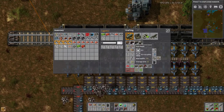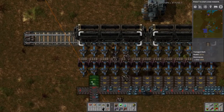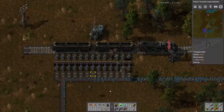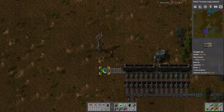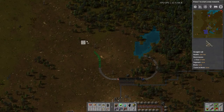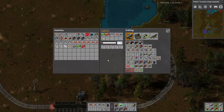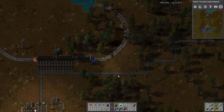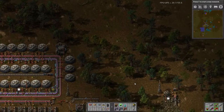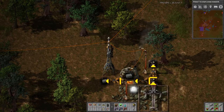I need three more of these and two more of these — and that's this station completed. Now all I need to do is bring this up and around, probably following the electricity lines. I also need to get some more of this stone, and this thing's actually out of fuel. How long have I been recording? About 20 minutes — so about another 10 minutes to go.